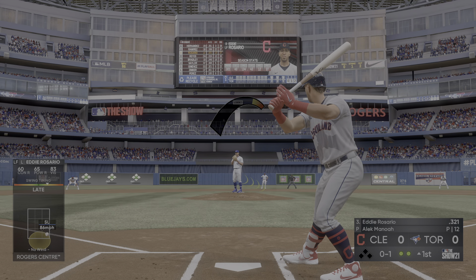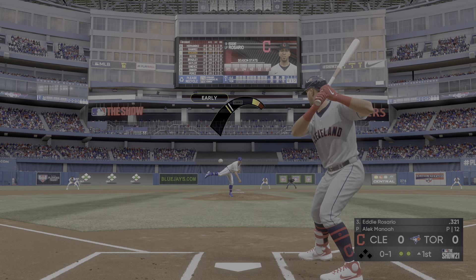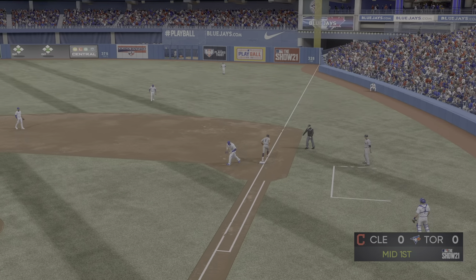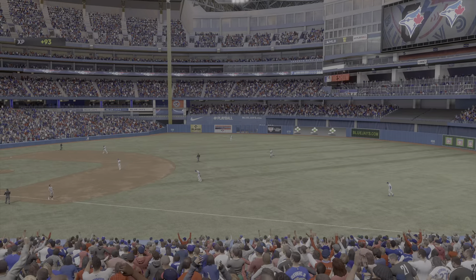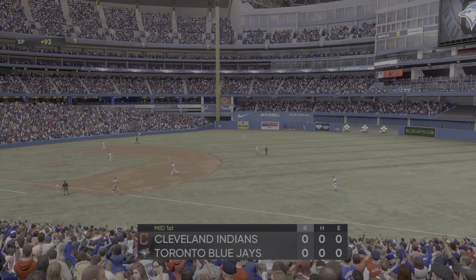Fastball got him to swing through it, it's one and one. I think this is going to be the key to his success out on the mound — that good movement on that two-seam fastball is going to keep that ball in the yard and keep this offense on its toes. They'll run this one in on him and he can't connect, so he finds himself down one and two.